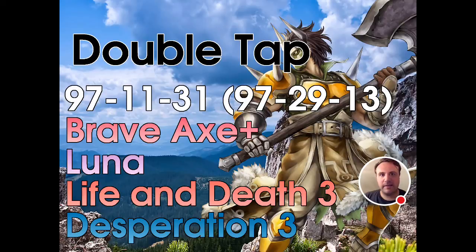This build puts on a Brave Axe. He has a wonderful set of stat points for this. We put Brave Axe on him and give him Luna, which gives him a little bit of staying power so he can continue to deal damage as he starts tromping around the battlefield. This is specced out with Life and Death 3. You could do Life and Death 2, but Swift Sparrow is a lot better than Life and Death 2 — roughly the same amount of wins, around 94 and 92. Life and Death 2 makes you really susceptible to a lot more Sword Lords, whereas with Swift Sparrow you're not bringing that liability. And then we have Desperation 3 on here.